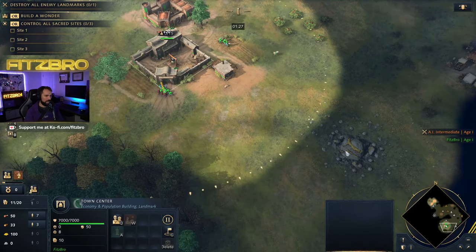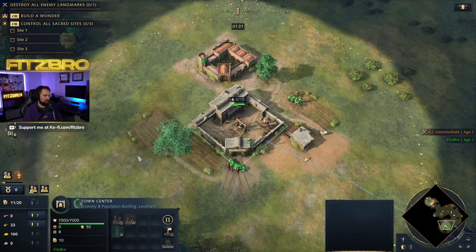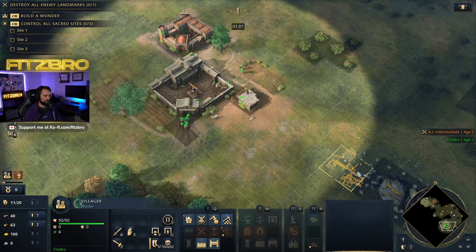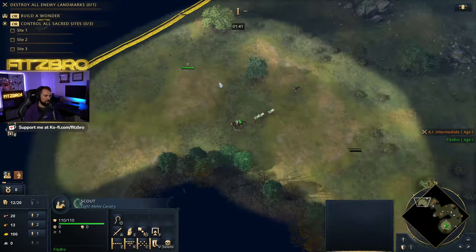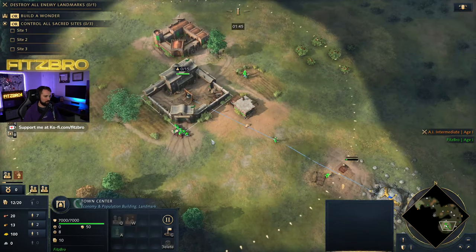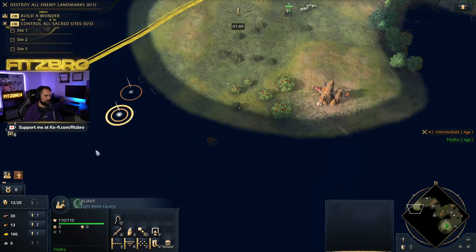Your new vills are going to gold — a little more of the standard opening. Seven food, and then the gold. He did that trip, and now he's good to go because we've got just the wood we need. These two are going to keep chopping the straggler trees — leave them be, you don't need to worry about your wood vills. Now I want to find the gold. Seven food, three to gold, and then I'm going to go back to food again.